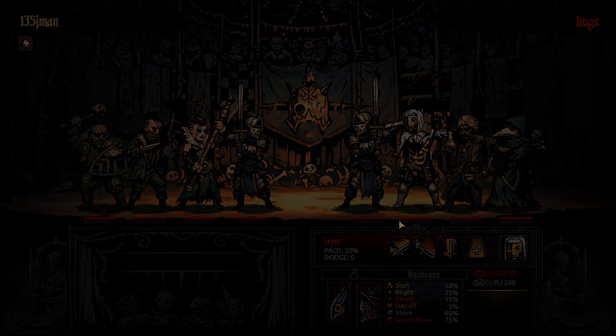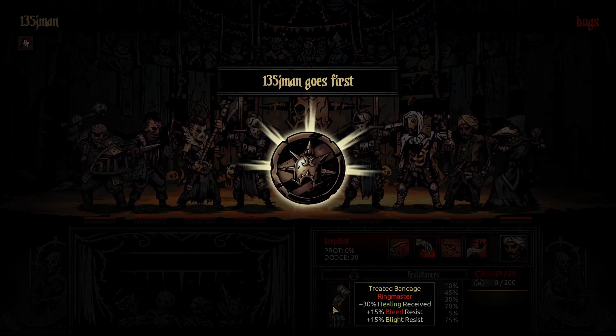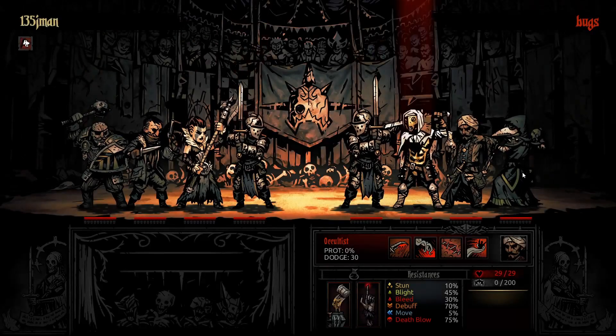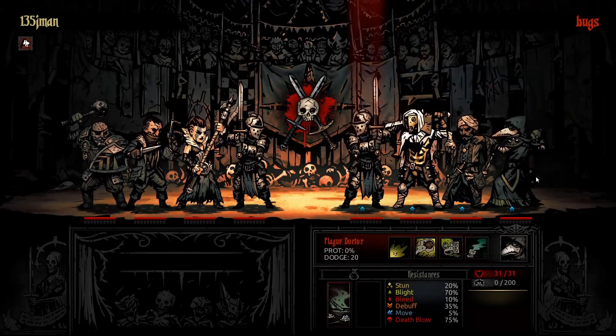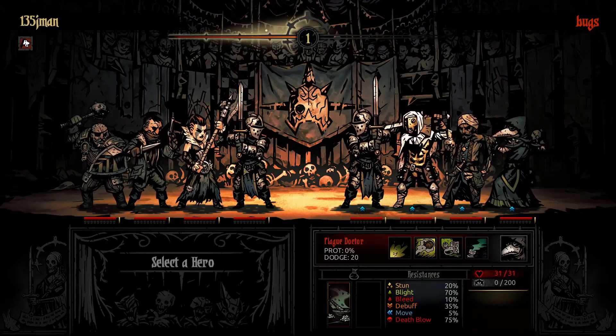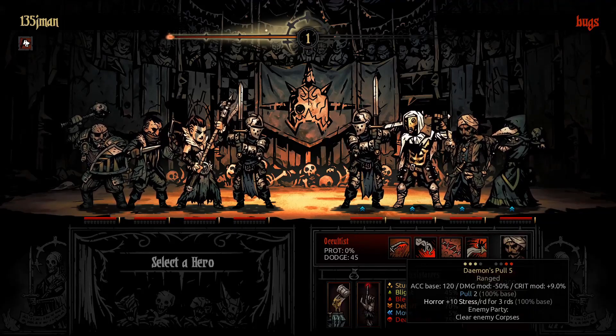Okay, we're playing against a novice player. Maybe that will change some things. Only one trinket on the Plank Darkman. Okay, they don't got a pull — wait, they do got a pull.